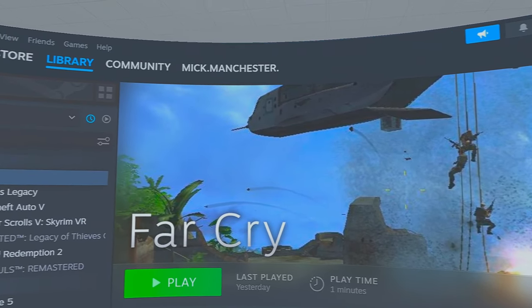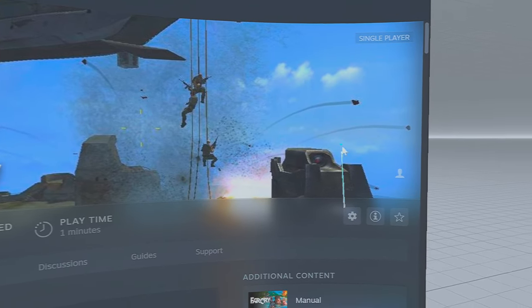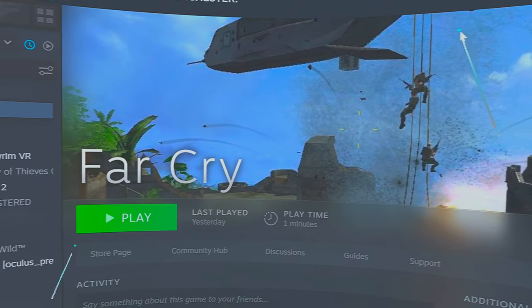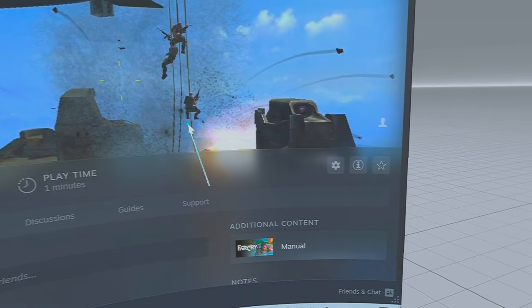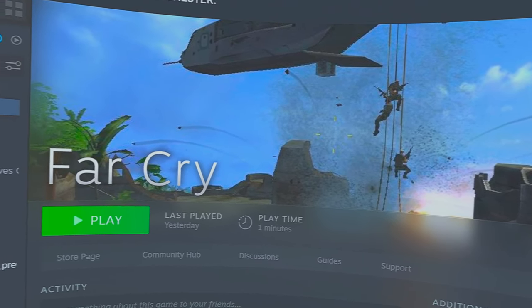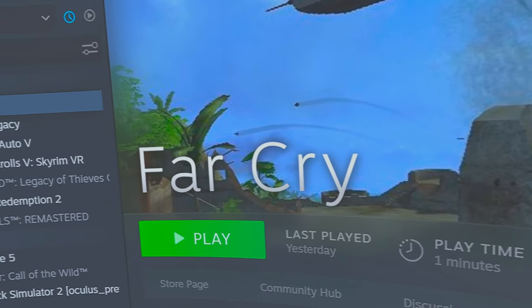Today I'm going to show you how to install the Far Cry VR mod. This is the original Far Cry and admittedly the graphics are not great, but this is a really good mod. I've been playing about an hour of it on and off, just messing about, and the gameplay is very good. This version of the game is now less than $10 — I paid about £8.50 for it.